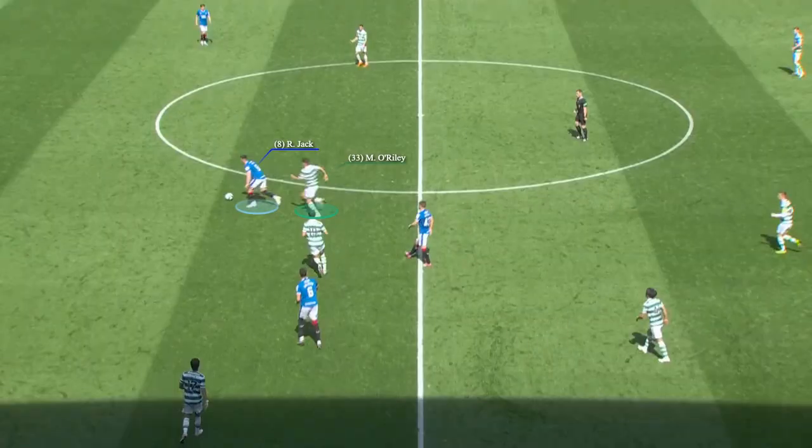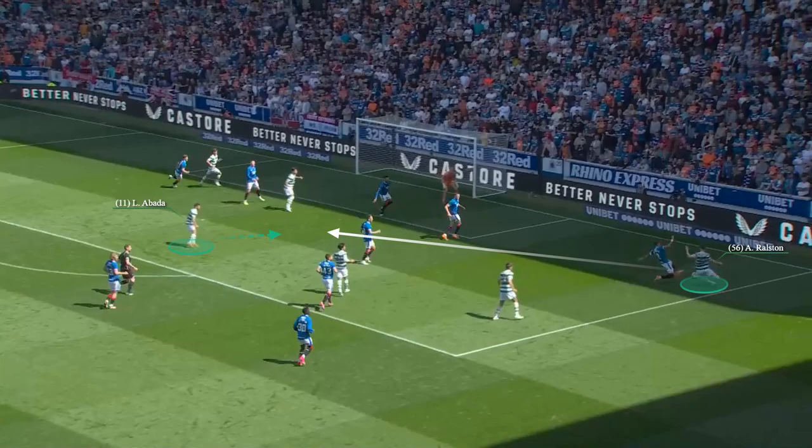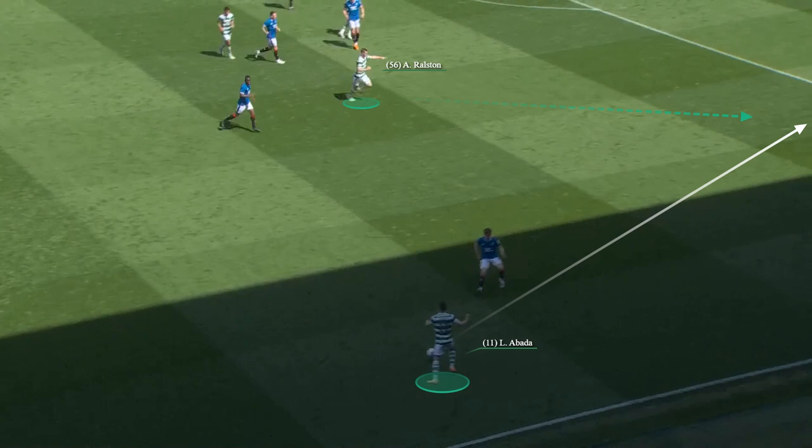And O'Reilly then mugged Jack to set up a chance for himself too. Now Ralston, if not quite Alistair Johnson when it comes to touch and finesse, did find some space to put in a couple of telling crosses. Look at the room in behind here — there were options there for Celtic.